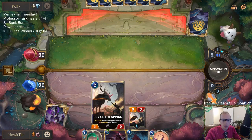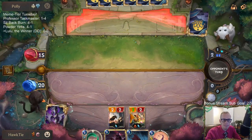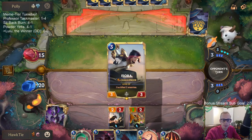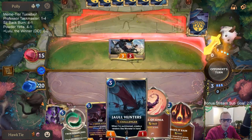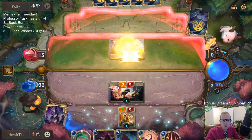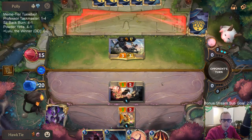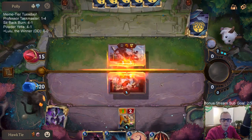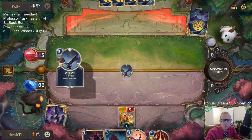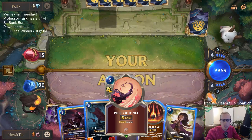Looks like we're going to start with Herald of Spring and Flower Child doing some attacking. Two-twos against a three-three isn't amazing. There's a good chance that kills Fiora — alright, good. So they'll have another Fiora. Will of Ionia is amazing in this matchup also.